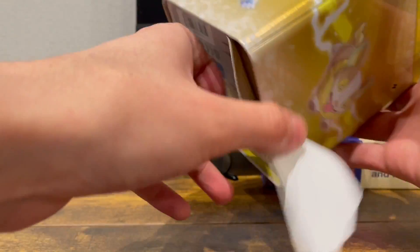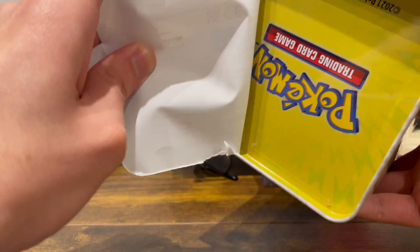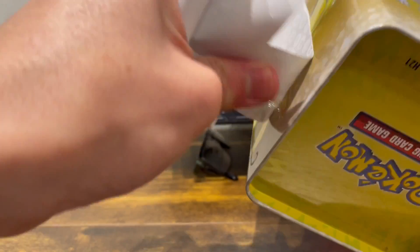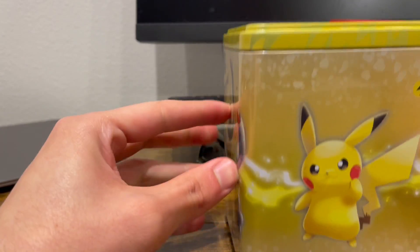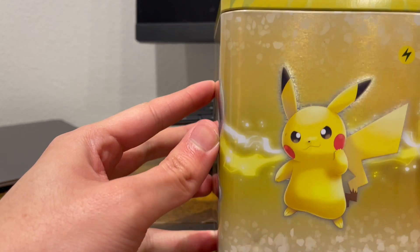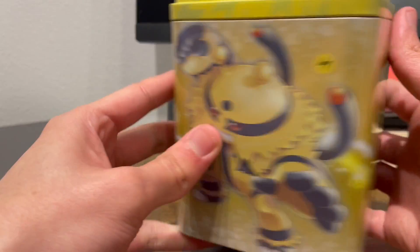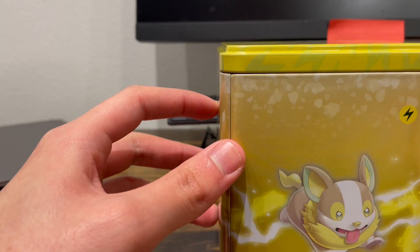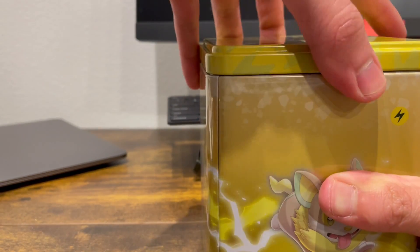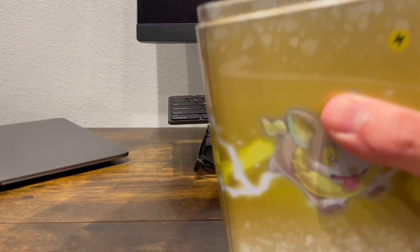So that just comes off. It looks like we have a Vaporeon, Pikachu — that looks weird, that is not like a Pikachu, why is his head so round — an Electabuzz, and a pre-evolution. Anyway, let's see what's in there.